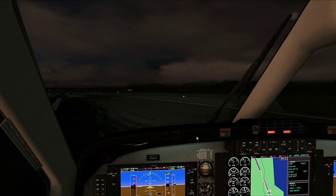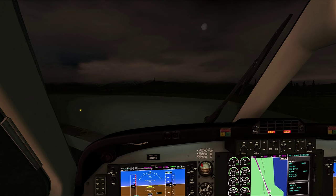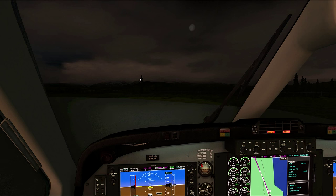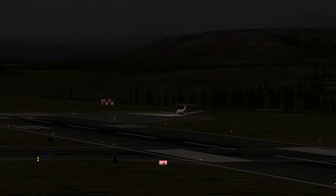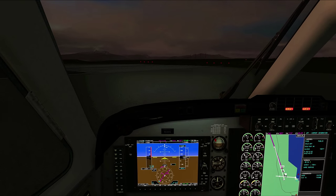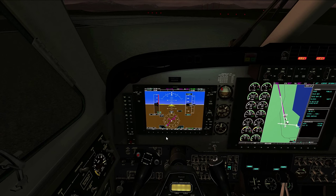Over here is our run-up area. There's the moon. We have some low clouds covering these mountains. We're going to set right here where we can keep an eye on the approach into the runway. Set our brake — brake set.